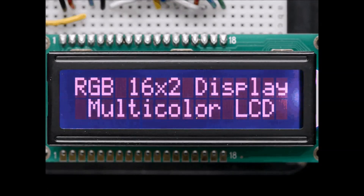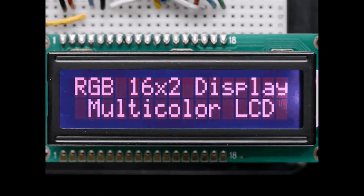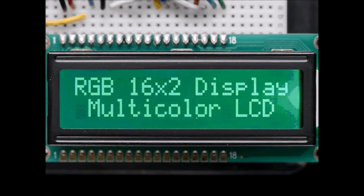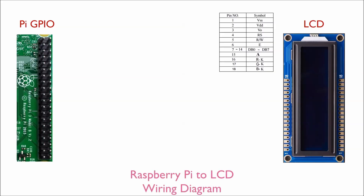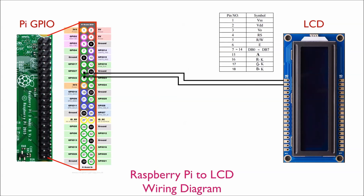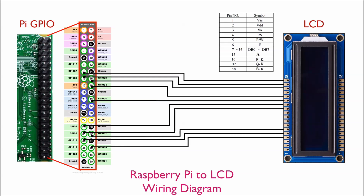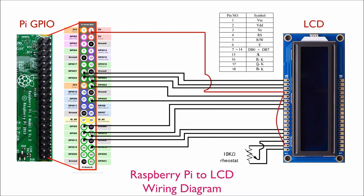The LCD is a 16x2 red-green-blue character LCD that I ordered from Adafruit.com. It uses 3.3V data inputs, so it's compatible with the Raspberry Pi's 3.3V general-purpose outputs. Before soldering the ribbon cable to the LCD, I made a wiring diagram to define which pins on the GPIO header would connect to which pins on the LCD. I tried to define the connections in such a way that the wires wouldn't crisscross each other when I soldered it all up.